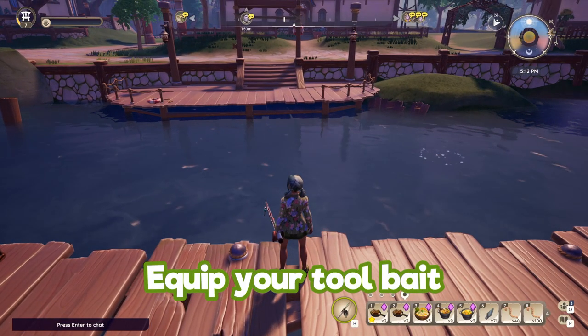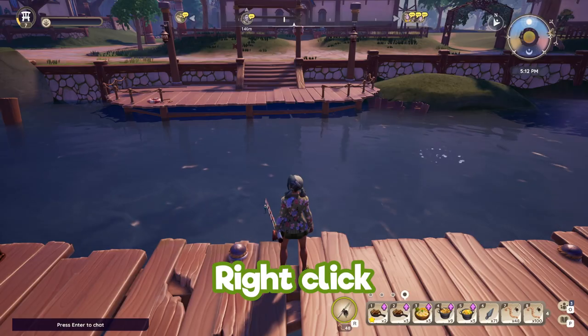To equip your tool bait, arrows, or whatever you need to equip to your tools, simply have it in your hand and right-click.